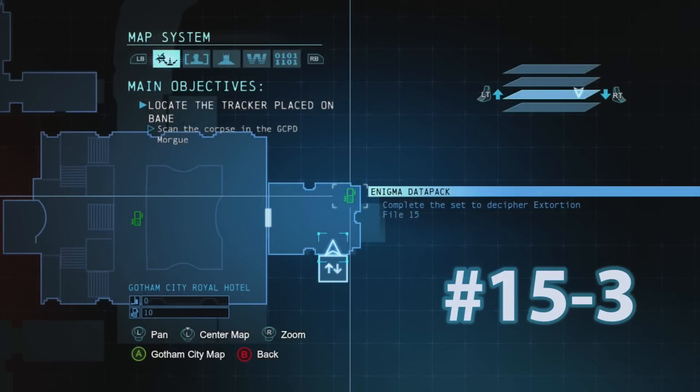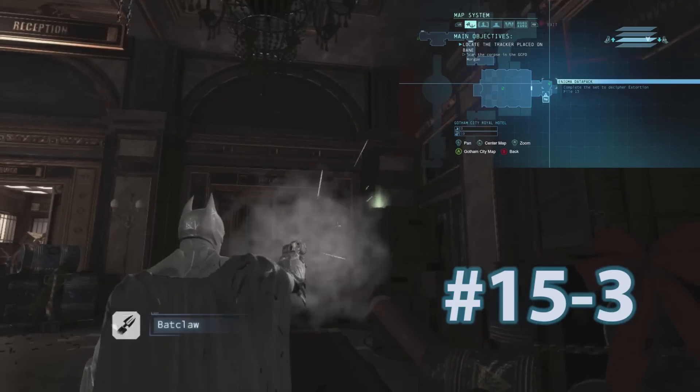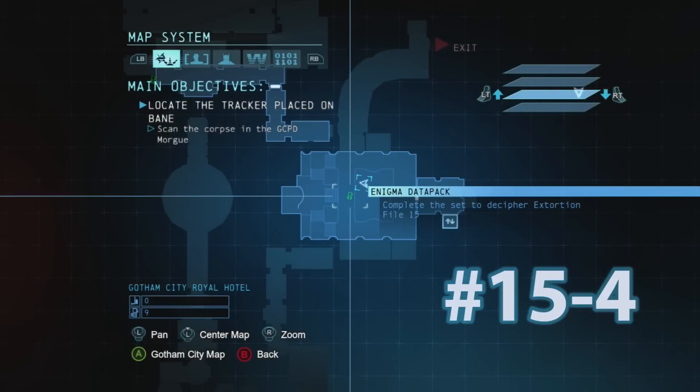Datapack number 3 is going to be right after you ride the elevator up into the hotel. You'll use your batarangs to destroy the balloons and use your bat claw to grab Datapack number 3.